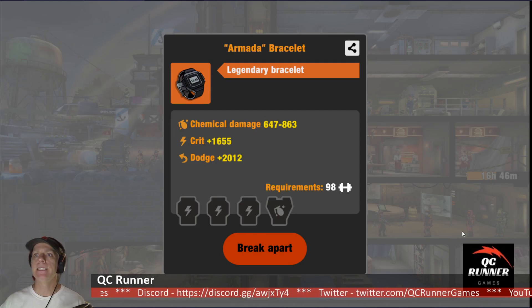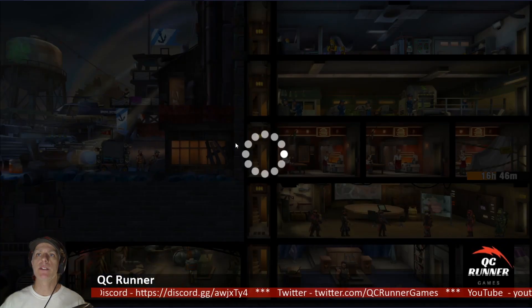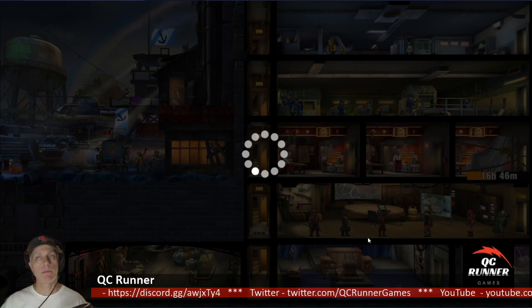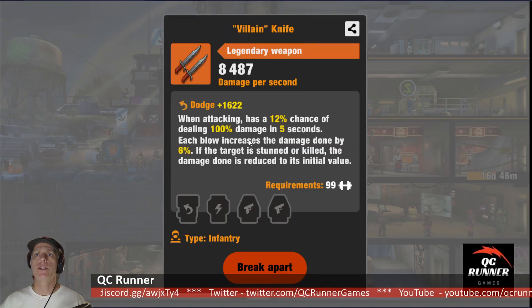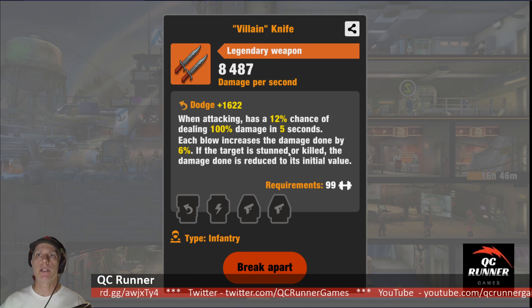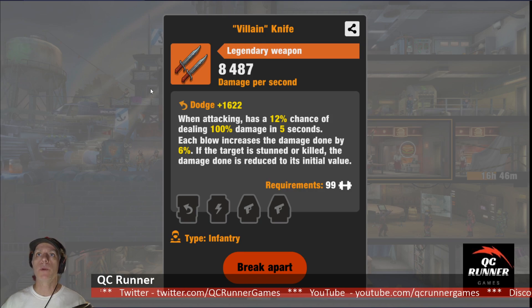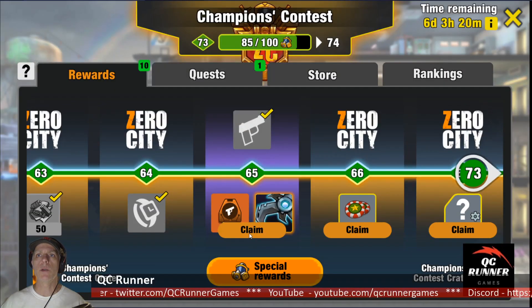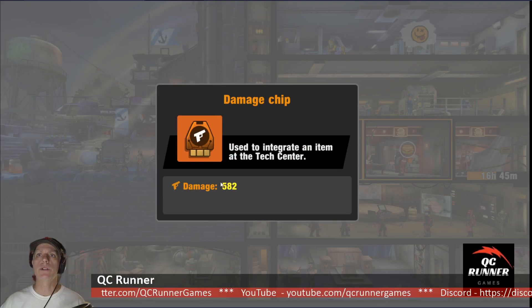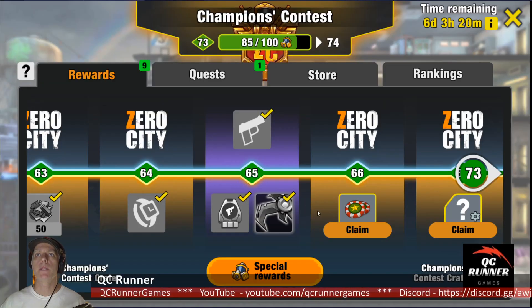Chemical damage — bummer, I'm getting a lot of those; most of those can be sitting on the bench. I think this is an arena weapon — hopefully not chemical damage. There we go: 12% chance to do 100 damage, each blow increases the damage done. This is a good one — I'm not a fan of the assassin class, but we are running one here so maybe I can make it work in Zero City. I've never been able to make it work successfully in Hustle Castle but we are making it work okay here. And here we got a damage chip — fantastic, orange, extra 500 damage — absolutely wonderful.